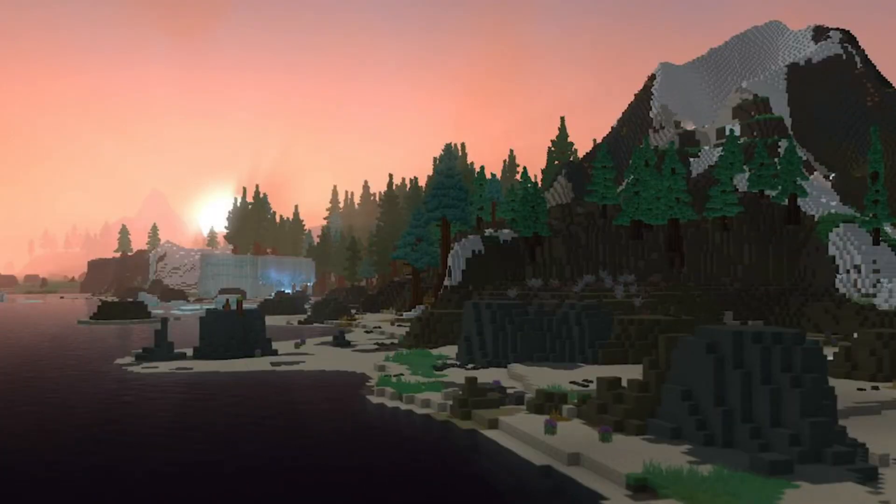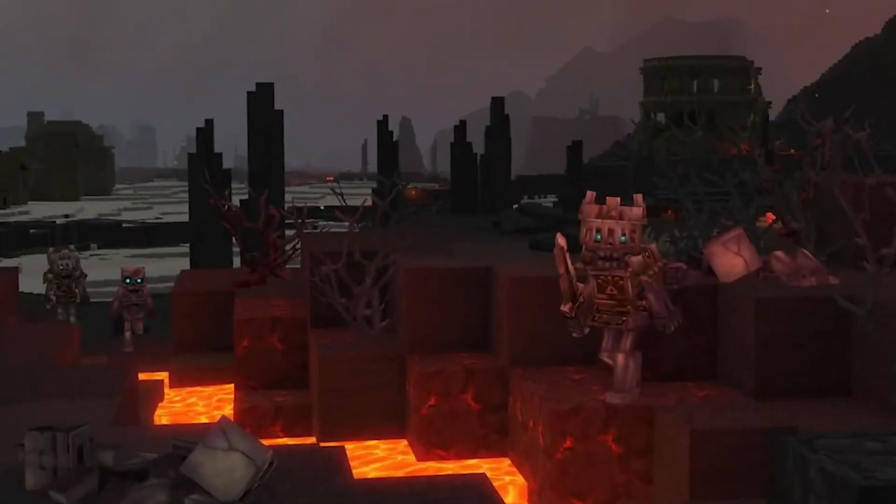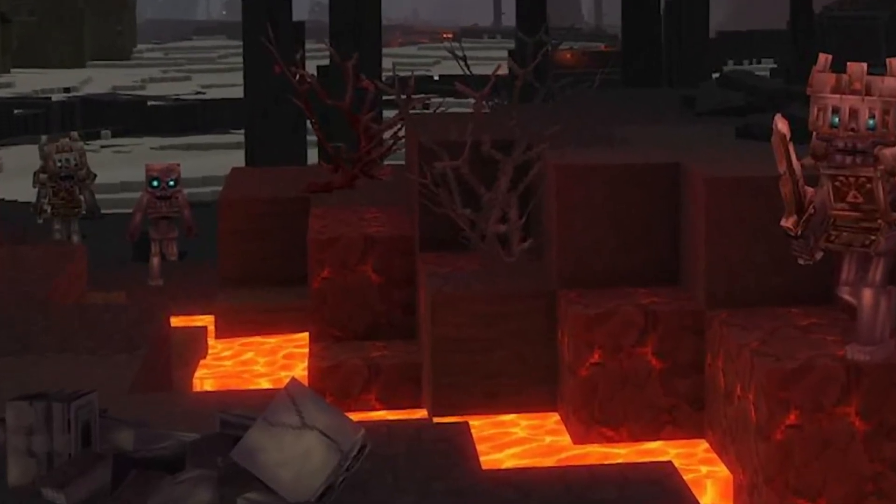The Devastated Lands, name not finalized, also referred to as Zone 4, is one of the six zones of Orbis. It's volcanic, consisting of ash-filled skies and magma-covered mountains filled with creatures of lava, bones, and ash. Surprisingly, underneath the volcanic landscape is a lush underground jungle filled with strange and dangerous creatures.